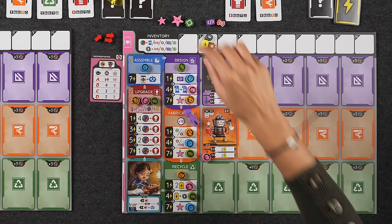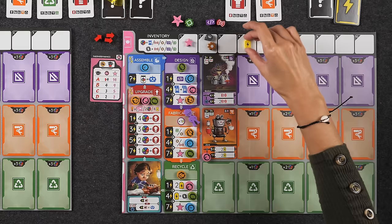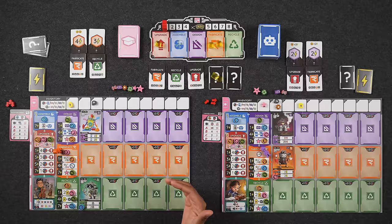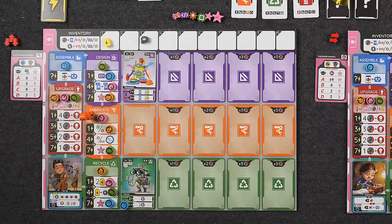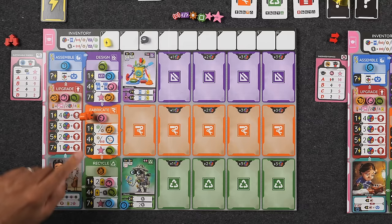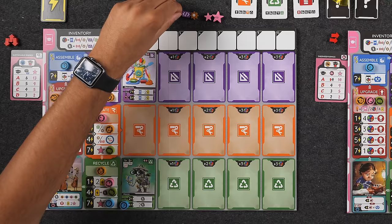Florence gets to activate one robot not activated this round — that would only be Beaker, who was not activated during fabricate. So I'll use Florence's ability to activate Beaker for one sensor. Naveen takes his fabricate turn with a total of four energy: he takes a chip for the top row, then two sensors — one plus the upgraded sensor. He won't get the seven-energy star because he's one short.